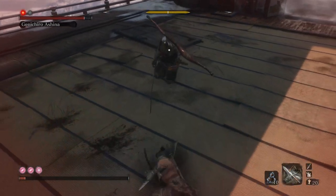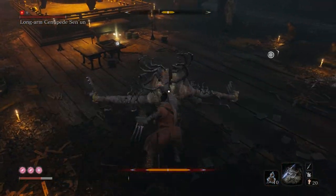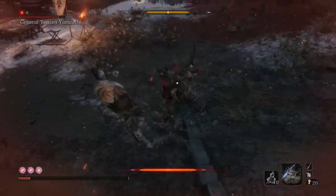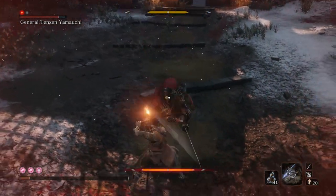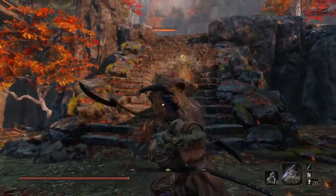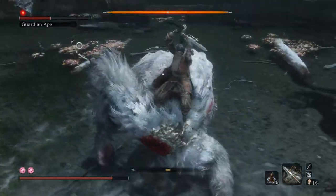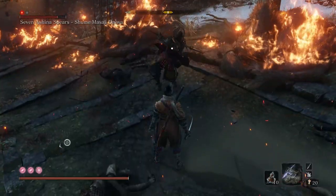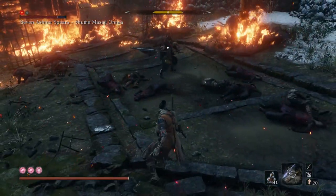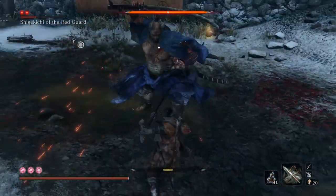Don't stress too much about your posture. Yes, being posture-broken can lead to death, but more often than not death results from getting hit and not knowing how to deal with certain moves rather than from being posture-broken. A lot of new players will back off to recover their posture, giving the enemy more breathing room instead of pressuring the boss with more attacks. Hesitation is defeat. Don't be afraid to stand your ground and watch their next move. Sometimes it might be bad timing where you don't have quite enough time to execute the next strike — rather than risk getting hit, stop and let the enemy do their move. There's a difference between backing away for no reason versus stopping to anticipate the next move.